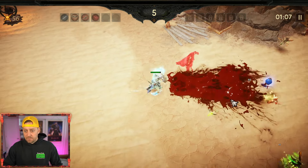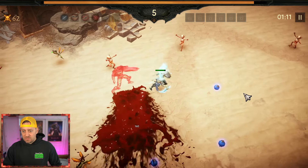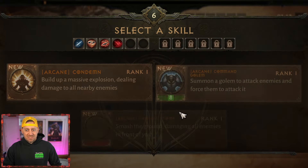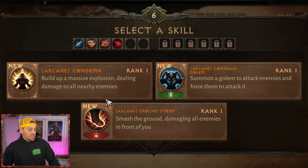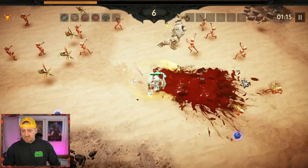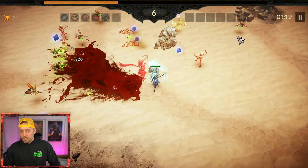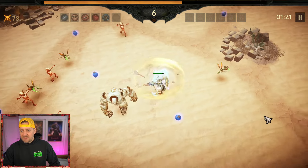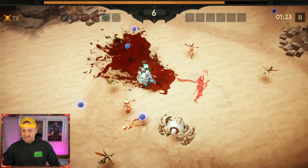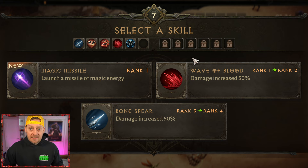We'll go with Bonespear — I don't like Deadly Reach and don't really need another single-target attack. We'll go with a Golem. The Golem is going to let things target it and keep me protected, and then I can Whirlwind up into enemies once I get there. I'm waiting to get an upgrade to Whirlwind — that's my plan. This game mode is surprisingly addictive.